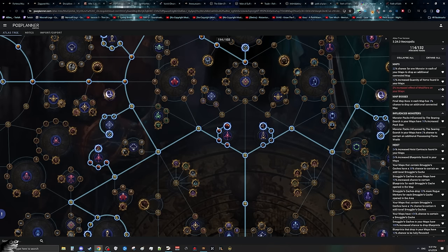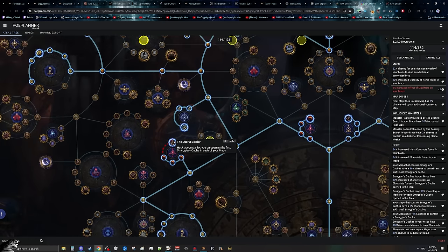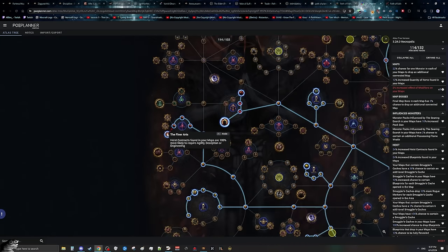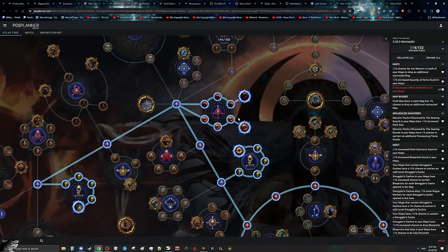For heist, we're going to want to get Secret Stash to get a lot more smuggler's caches, Dutiful Soldier to spawn Huck (which we'll talk about later), and then come over to the left side of the tree to get Finer Arts for more deception contracts, which are worth a lot of money. Then we want to come to the top to get No Honor Among Thieves for more smuggler's caches and more pennies, as well as Chasing the Wind for effectively a 1% chance to get a div every time you click your smuggler's caches, and a substantially higher chance for blueprints, which are all worth around 10 chaos each.